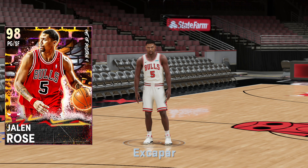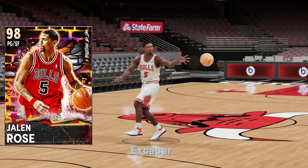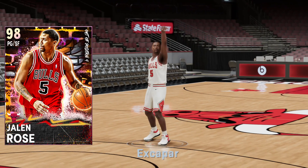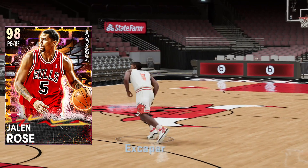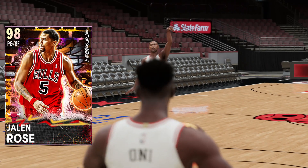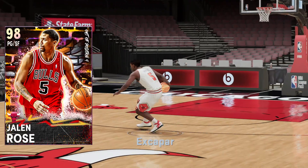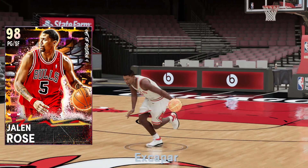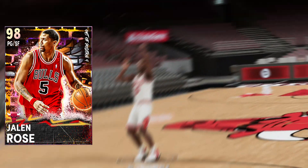The awkward thing is he has two mid-range hot zones missing, but all the three-point ones are still there and they are hot zones, so who really cares? Some great things like bullet pass, ankle braces, floor general — five gold badges as well. Everything that we really need is covered on Jalen Rose. He doesn't quite match a Luka Doncic, but if you can't get Luka, I think Jalen would be a great option — a substitute or backup, or even just a small forward. Let me know what you think as we get into the gameplay.